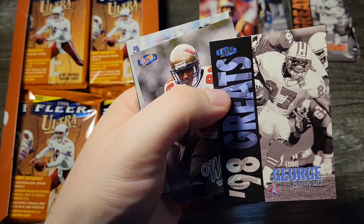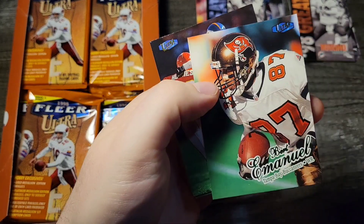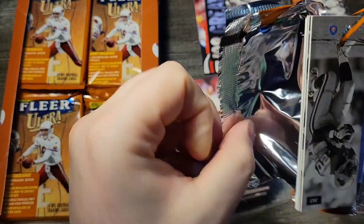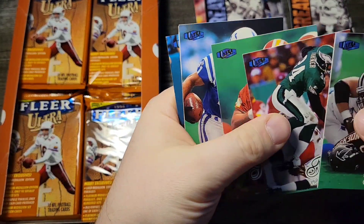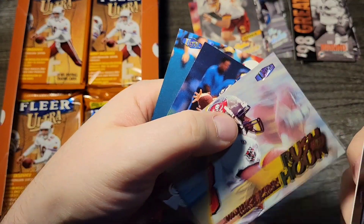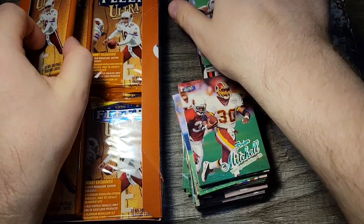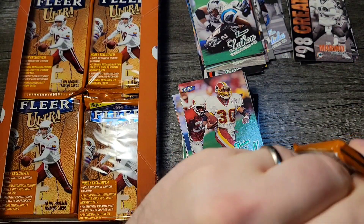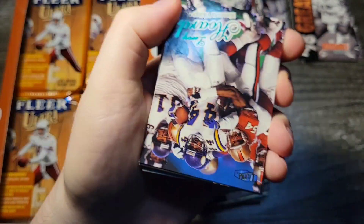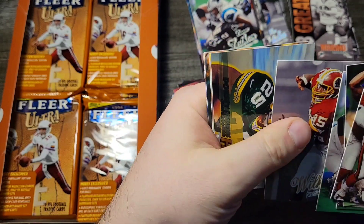Brunel. Eddie George. There's a rookie, Stephen Alexander — looks nice. Terrell Davis. Barry Sanders. These packs are a bit hard to open — you kind of have to grab with your thumb and then pull down the middle. Quite a few cards here. I wanted to hold off on this, but then it came today and I got excited, so I had to just go ahead and start ripping.